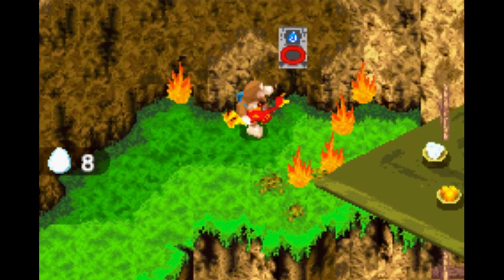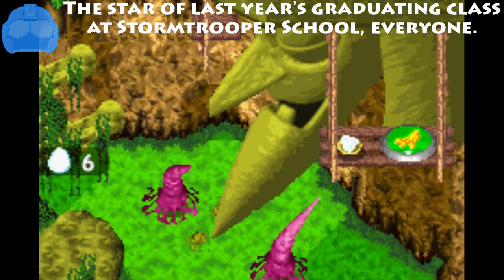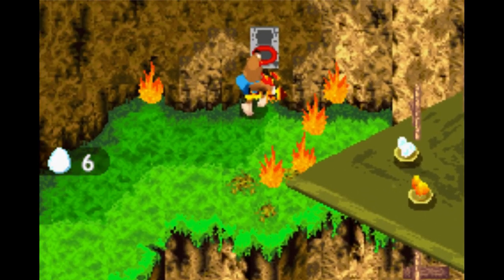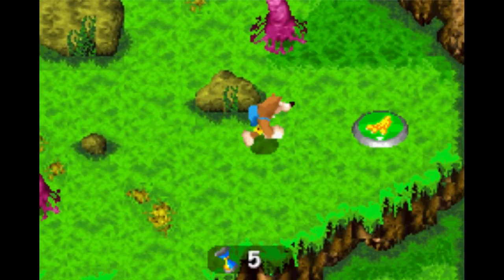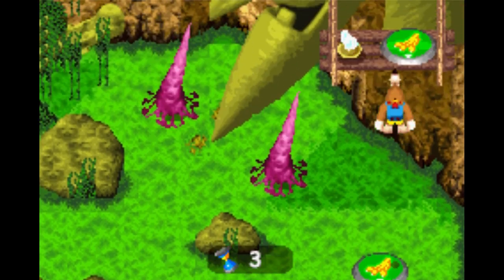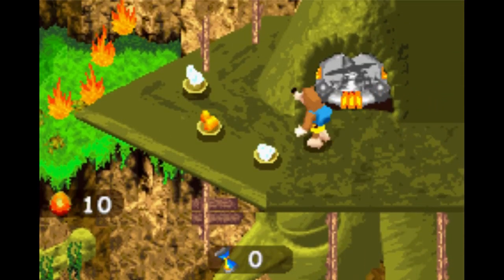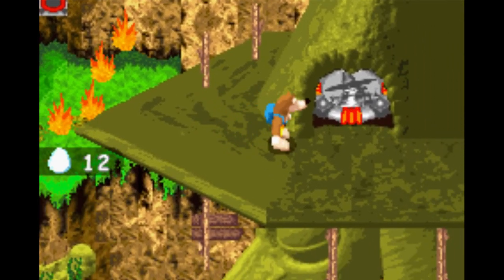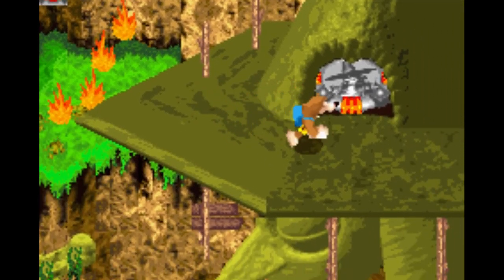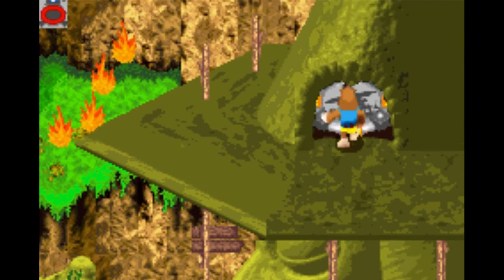That should give us enough room. With the ice melted we can make our way back down here and pick up some eggs that will help us in the fight. Time to get going on the last boss of the game and get everything done. Let's roll.